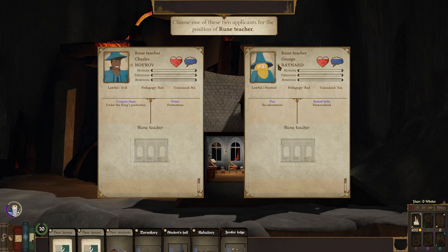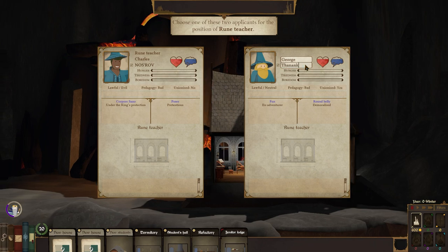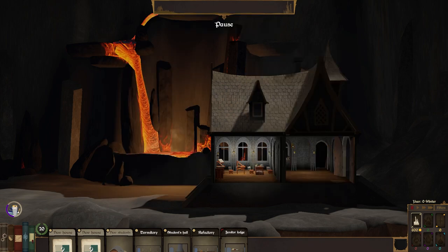We're going to be going with George Baynard. What is George Baynard's true name? Van Ankh. I think that's correct. There we go. Complete.